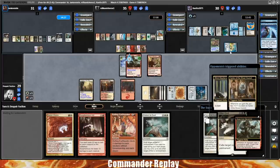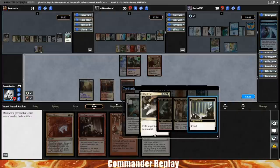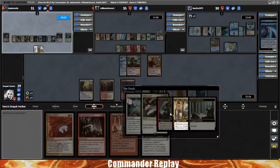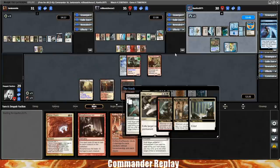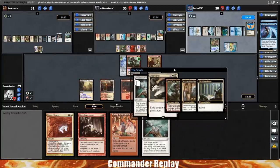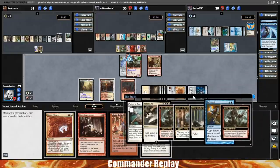Jank has some feelings. Gonna play an Utter End — nice, targeting the Nyxbloom Ancient, which triggers Blind Obedience, Karlov, and Scab Clan Berserker. The original trigger was off the Pristine Talisman. Oh yeah, we got a little stack battle going right here. That's a twin cast — yeah, this one's gonna be bad.